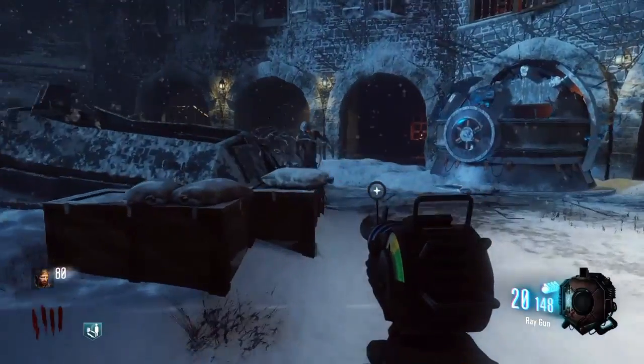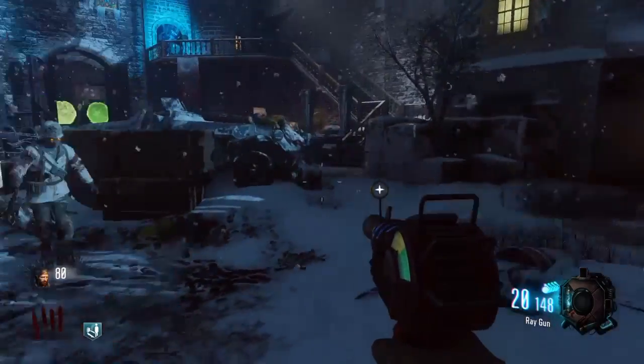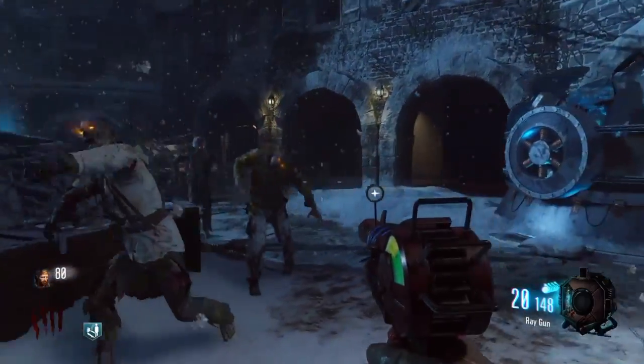I'm gonna be showing you guys the disco ball Easter egg on Der Eisendrache. This is a very easy Easter egg to do, but it's really fun. You guys can kind of mess with people in multiplayer because they won't really know what's going on — not too many people know about this Easter egg.